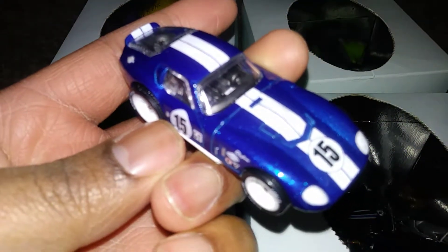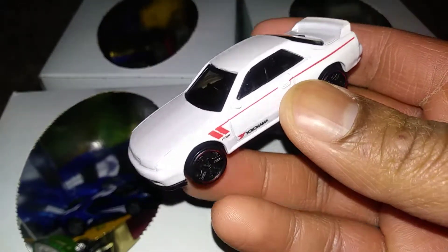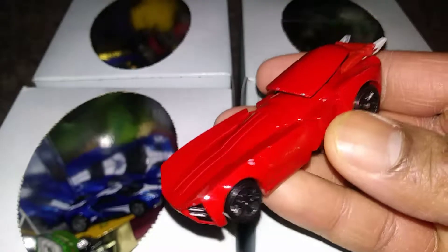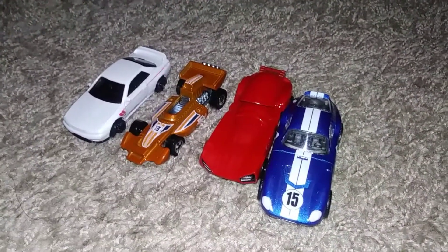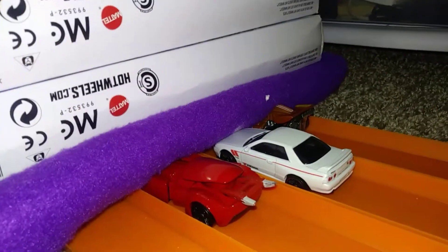Time to pick the next four: Shelby Cobra Daytona Coupe — I don't have this in Forza Horizon 4 yet even though it costs 8 million credits — Skyline GTR BNR32, L-Ray Special with black walls, and Praetorian Guard. Time to get racing. Lane number two — Praetorian Guard wins one for the character cars.